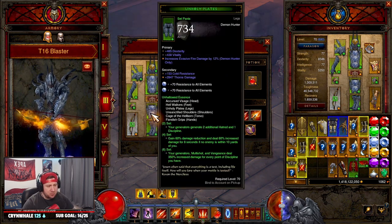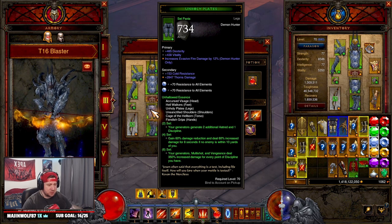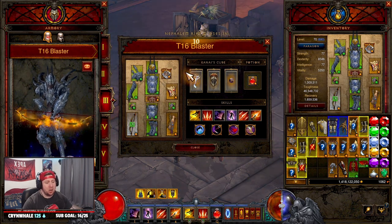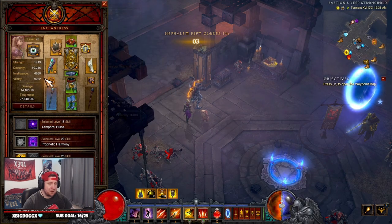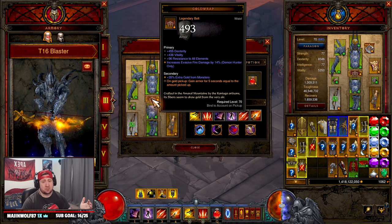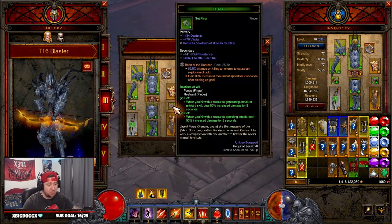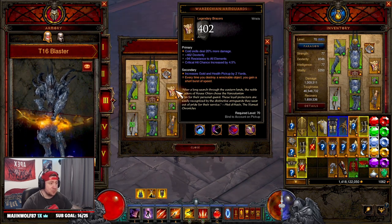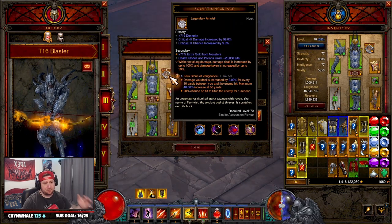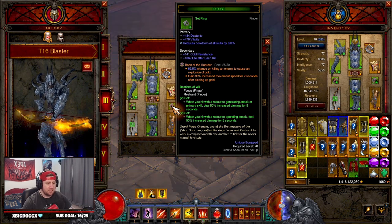Let's check out the build. You need the Unhallowed Essence set — all six pieces. Everything is powered through multi-shot, and because we're strafing and using multi-shot we get everything through that. For the belt, we're using Gold Wrap paired with the follower that has Avarice Band. Avarice Band and Gold Wrap make you virtually impossible to kill — your pickup radius is huge, you're picking up gold non-stop. Combined with Boon of the Hoarder, you'll be invincible. We also have Warzechian Armguards for more speed, and for rings and amulet I went with Squirt's, Focus, and Restraint for more damage.